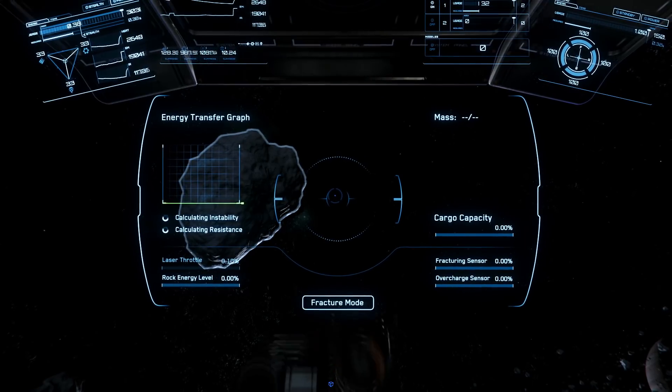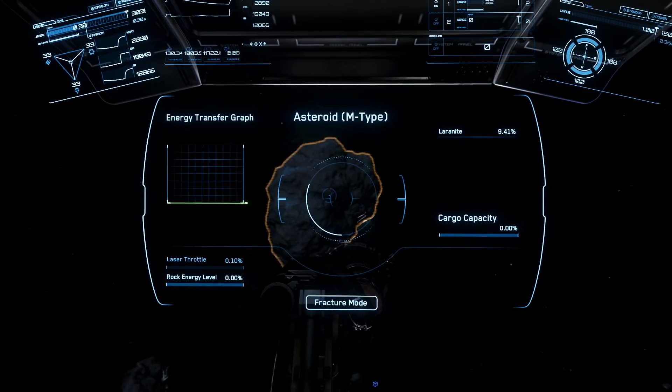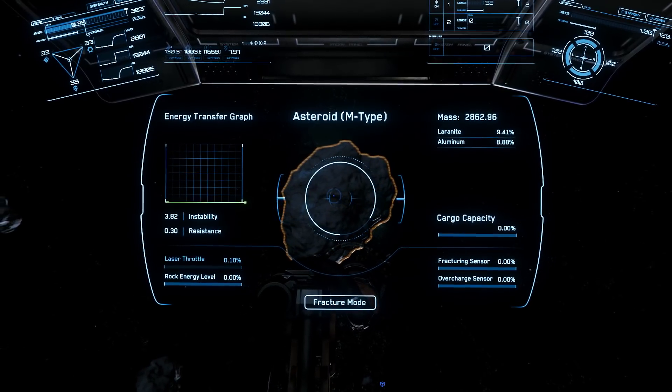Hit M to go into mining mode. As soon as you start aiming at the asteroid, the asteroid will be scanned. It can take a little while, depending on the asteroid.